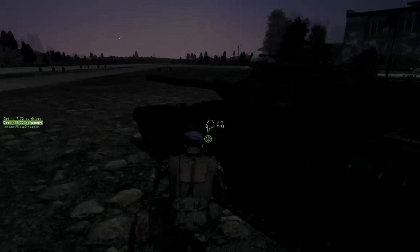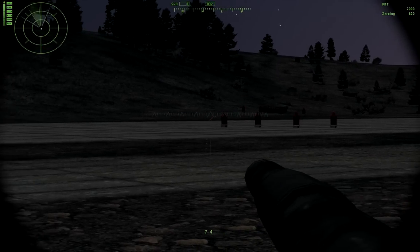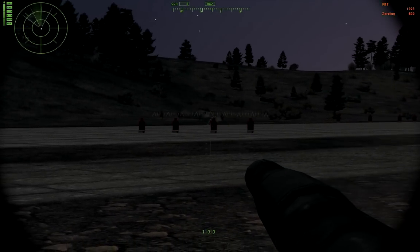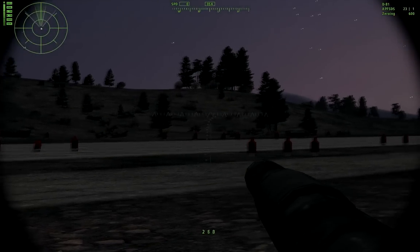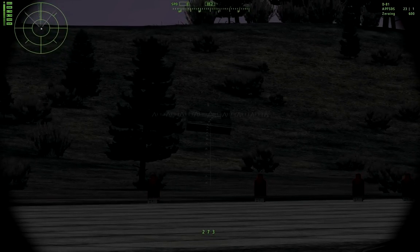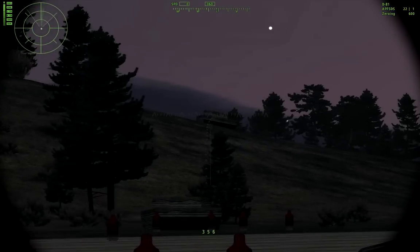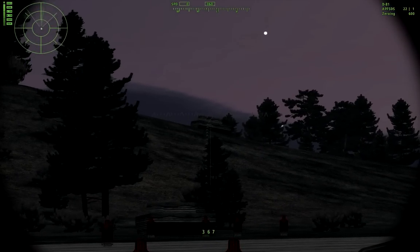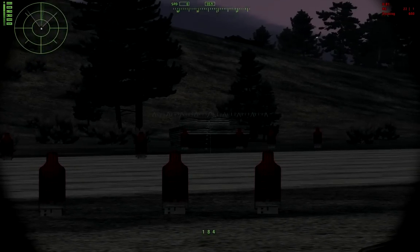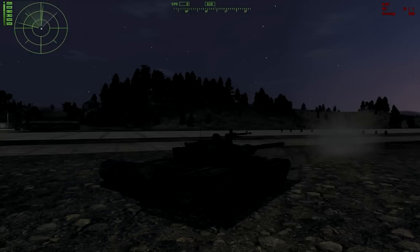Last but not least, probably the biggest, is the T-72 — a very nice thing. It does have a PKT, like the BMP-2. And then we have the D-81 cannon — massive stuff. We have a 300-meter target, our zeroing is 600, so it should go straight. Bam — just disappeared. Another round, we have 340. Bam — just disappeared. There it is. Let's load an HE round and fire off that cannon. Use third person. That is nice.